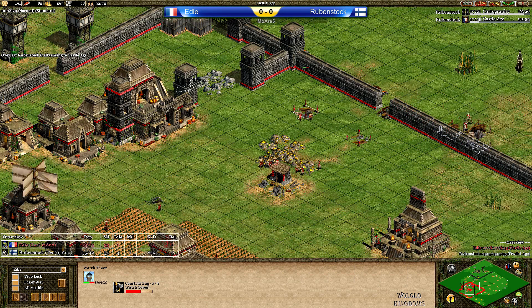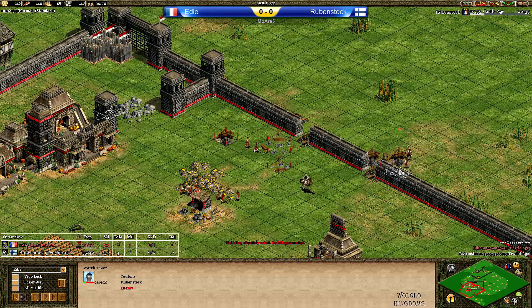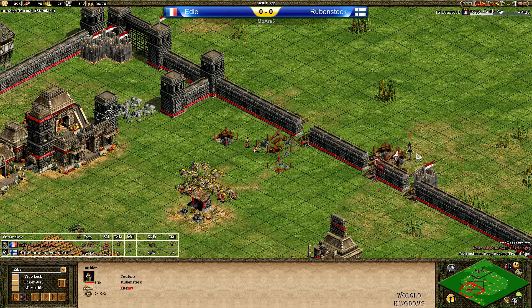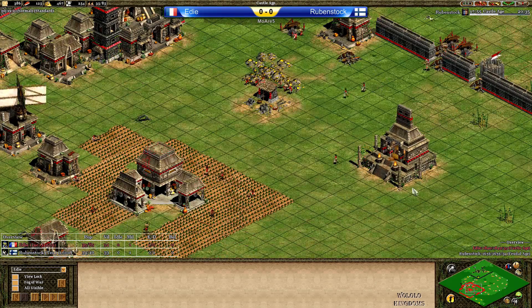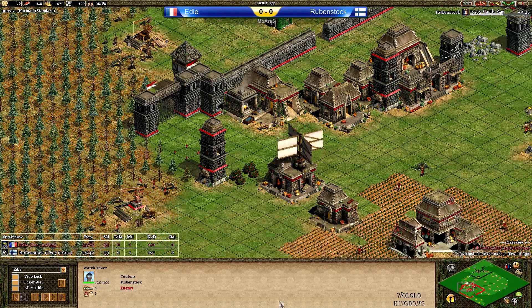The castle unit is being finished by Eddie. And double watchtower actually in front of the main gold, because Rubenstock has started to put up a watchtower here. But this villager should go down — this is not going to happen. Eddie quit walling actually — no escaping. But the villager is going down, and Eddie for now is pretty safe with a lot of gold in the bank. Monks are coming in now.